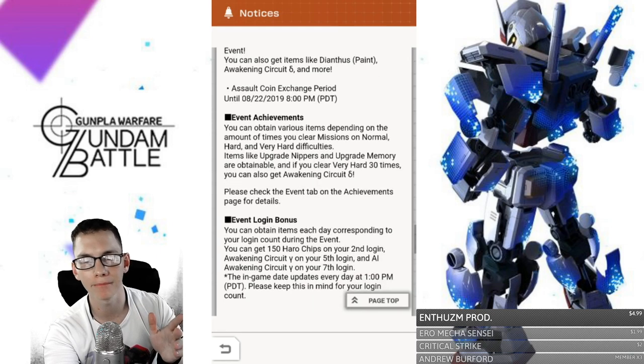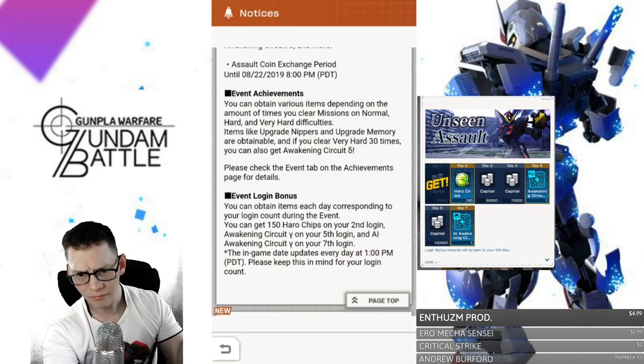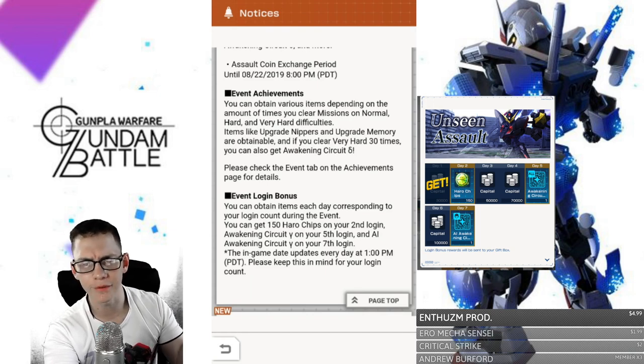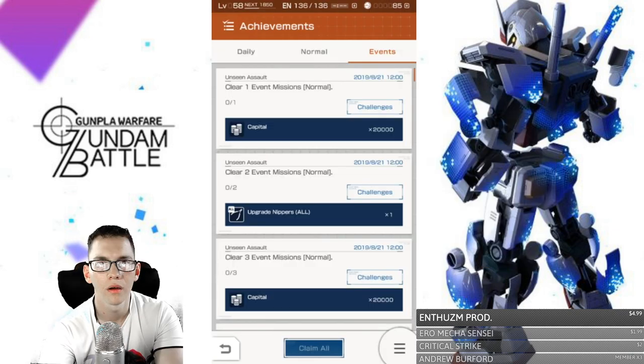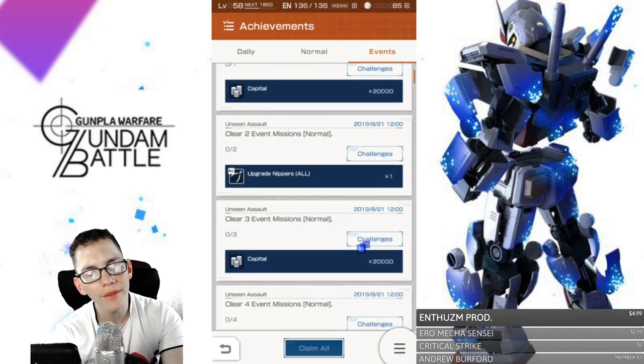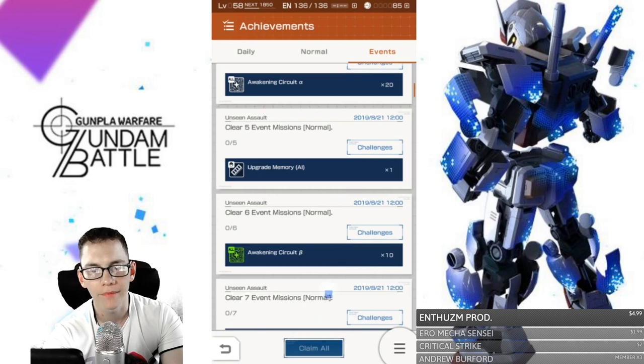Then you're going to have the event login bonus, which I will post right here on the side. The 150 Hardships is actually pretty good. The Awakening Circuit, I'm all about. That's pretty much it — just some freebies. Now we're looking at the achievements. Honestly, nothing is too standout except for the Awakening Circuits. That's what you're going to be needing.